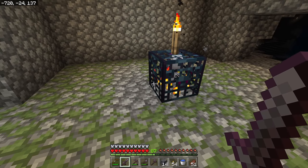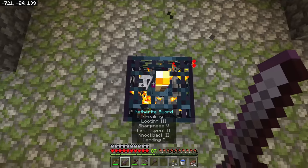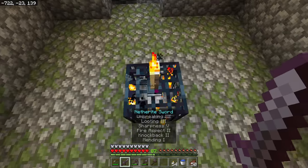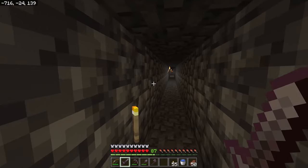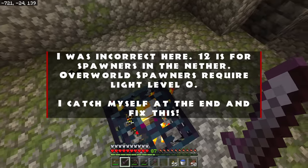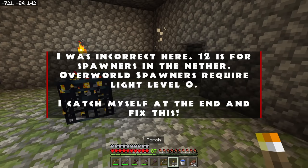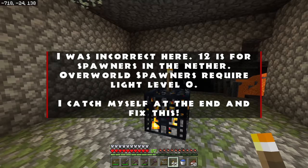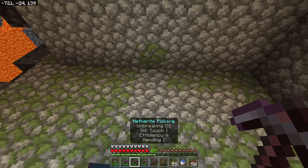That's because the spawner will spawn based on the light level in the room. To keep a mob spawner from spawning, you need a single torch on top of it — that will provide a high enough light level to keep it from spawning mobs. You need a light level of 12 or higher. So if I break this torch, mobs will instantly start spawning. I place the torch down and I don't have to worry about mob spawns because the light level is 12 or higher.